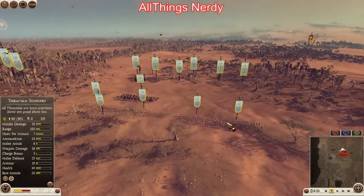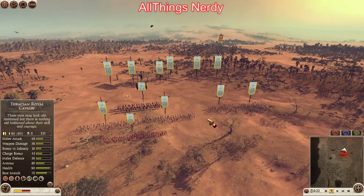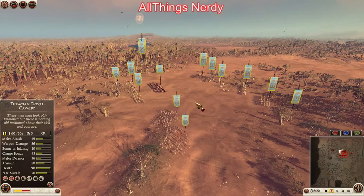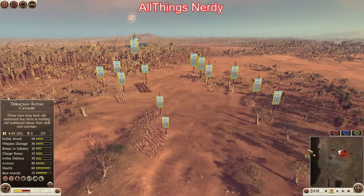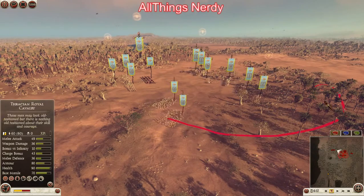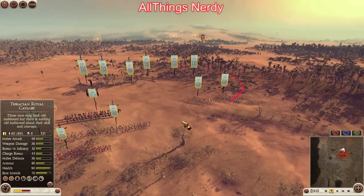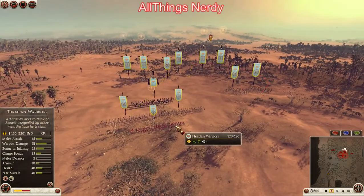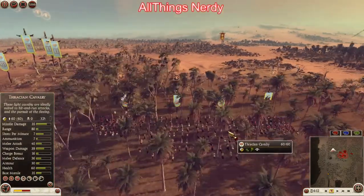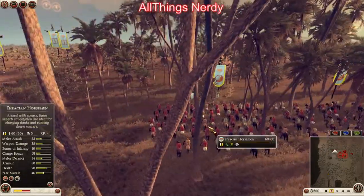You might be thinking, why bring slingers against Rome? Well, I wanted to try a skirmishing-heavy army. I wanted to bring them around to get flanking shots from behind or from the side, so they'd get that flanking morale bonus. Then back there, some Thracian warriors — a nice little sword unit.